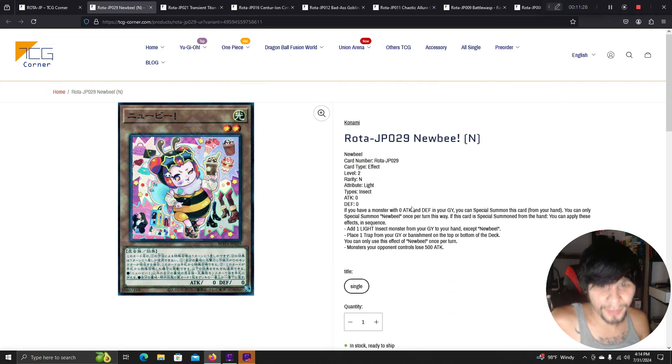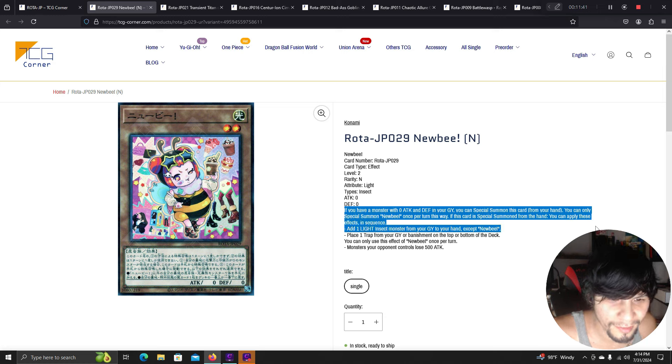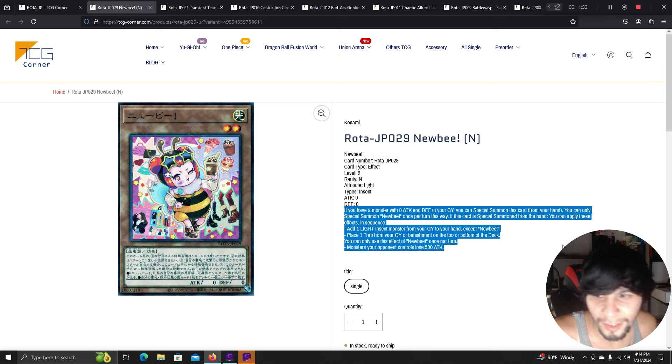Newbie: if you have a monster with zero ATK and DEF in your graveyard, you can special summon this card from your hand — once per turn this way. If special summoned from hand, apply these effects: add one light insect monster from your graveyard to your hand, and place one trap from your graveyard or banishment on the top or bottom of your deck. Monsters your opponent controls lose 500 attack. This could be okay in Spright.